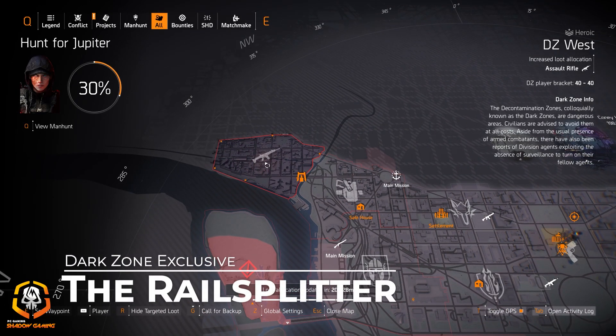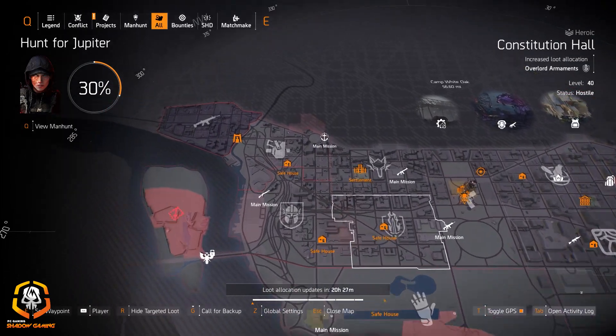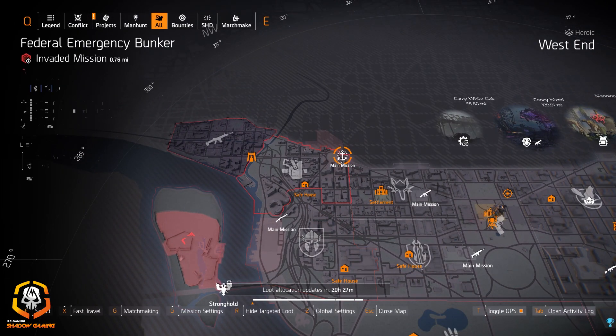The Rail Splitter is the only named assault rifle in the dark zone, so I'd highly recommend going to DZ West today. I apologize for missing yesterday's targeted loot video — it's rare for me to do that. You were probably in DZ West farming the All Men mask, which was available a few days ago. But today, definitely get into DZ West and go for that Rail Splitter — it's a great assault rifle.